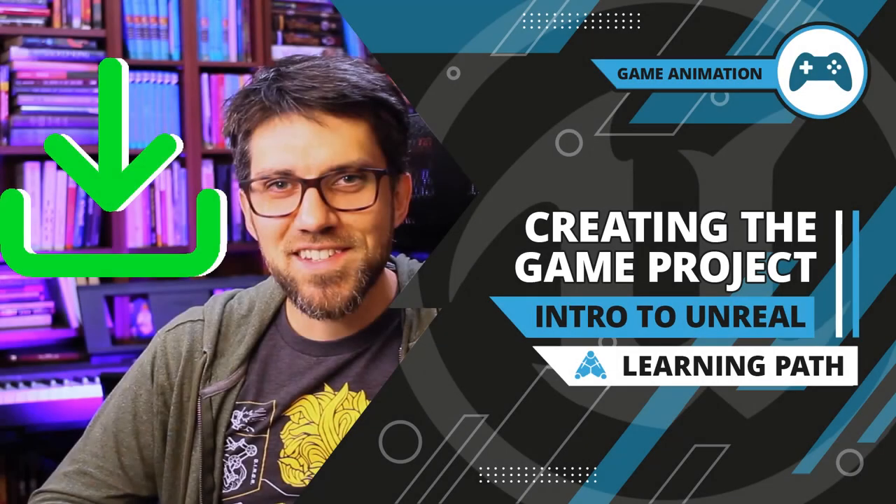Now that we've got the preliminaries out of the way, let's get started setting up this project. Whenever you start a new project, it's important to think through what you want to build and what tools you want to use. So what are we going to build? We're going to build a third person game using Unreal Engine — that's the tool we're going to use.